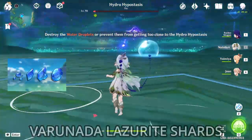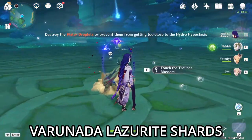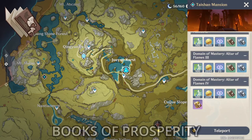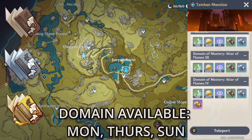Varunada Lazurite shards — the blue ones — drawn from the Hydro Hypostasis or Oceanids. And Teachings, Guides, and Philosophies of Prosperity, located at Taishan Mansion, available on Mondays, Thursdays, and Sundays.